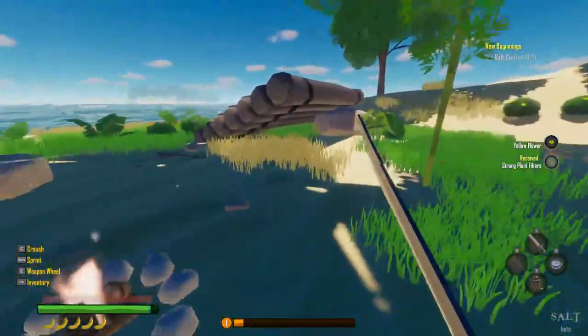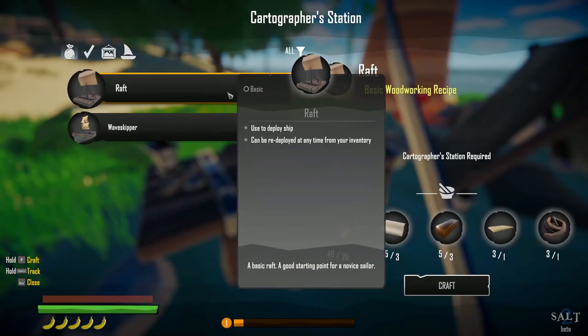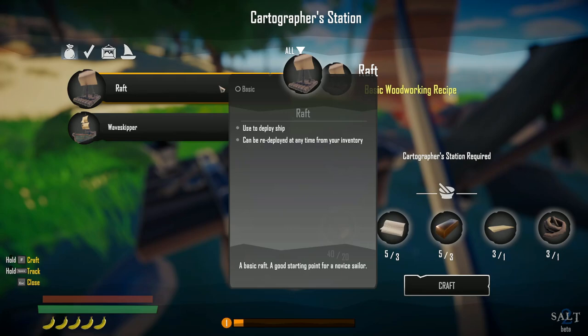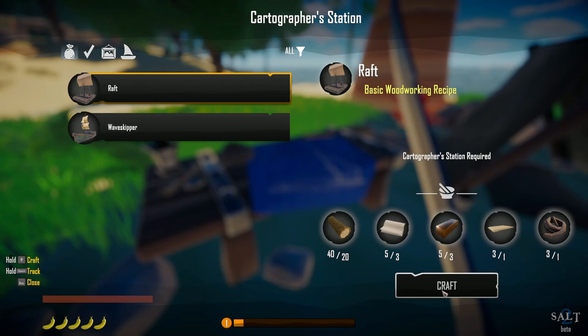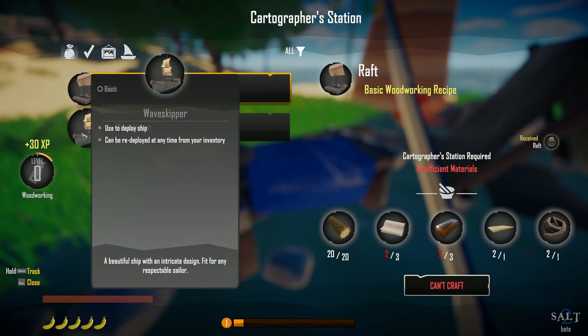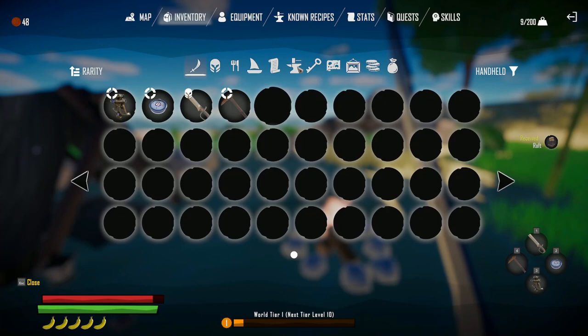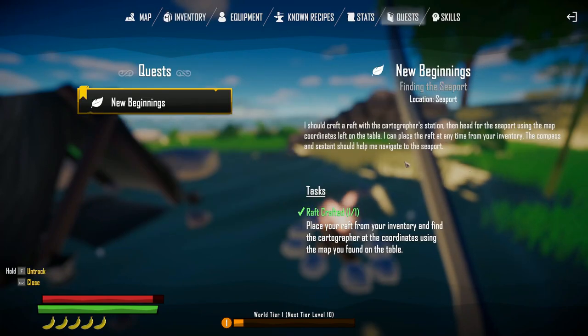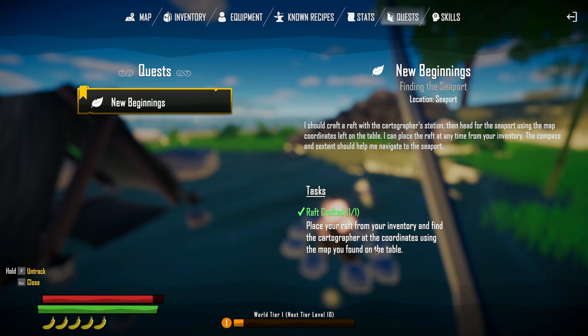Alright, so we need to build a raft. Looks like we could craft a raft, guys. 'Used to deploy ship, can be redeployed at any time from your inventory.' Craft! Alright, here we go. Nice — we crafted a raft! Let's look at our quests. The compass and sextant should help me navigate to the seaport. Place your raft from inventory and find the cartographer at the coordinates using the map you found at the table.